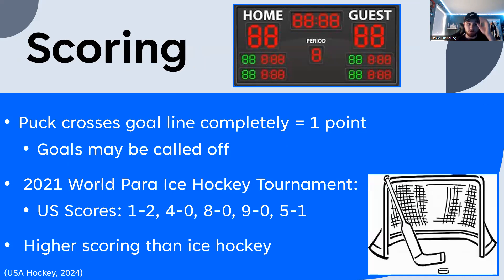Scoring: anytime a puck crosses the goal line completely, it's one point, though there are some cases where it might be called off. For example, in the 2021 World Para Ice Hockey Tournament, the U.S. scores were 1-2, 4-0, 8-0, 9-0, and 5-1. As you can see, scores tend to be higher than in regular ice hockey, which is generally lower-scoring.